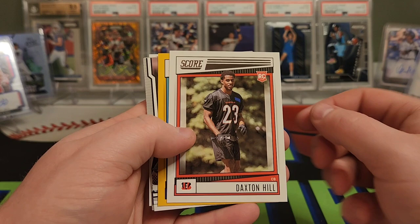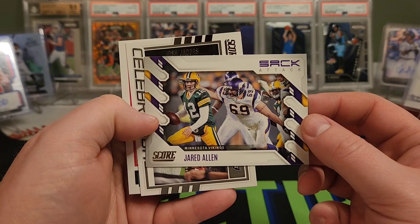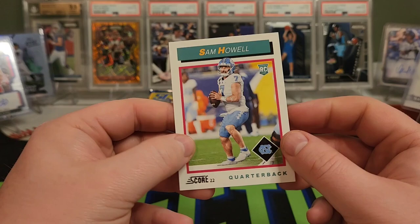We have a Curtis Martin gold — pretty cool. Kenneth Walker Pro-Tential. We have Jared Allen throwback Sack Attack. Celebration — Josh Jacobs. And a nice Sam Howell. These are probably my favorite ones — what do you guys think?